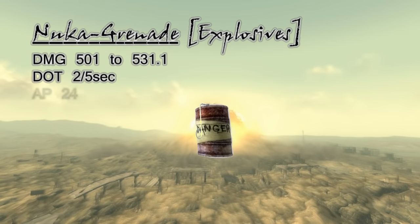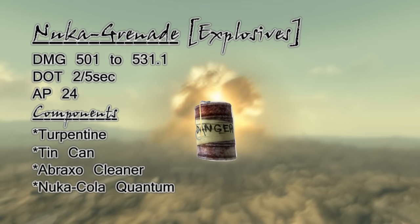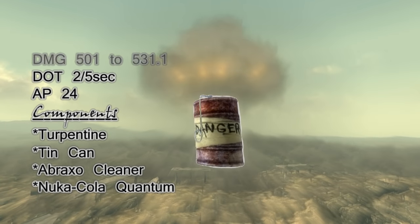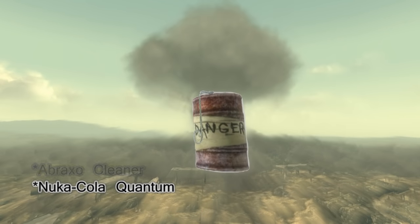The final schematics in our search end with the Nuka grenade. This is by far the most powerful grenade that can be found in the game, and the only grenade that does damage over time. A couple of materials for this explosive might be difficult to find, so it may be best to get all three schematics before you decide to make some — because with all three, one set of components will give you three grenades.